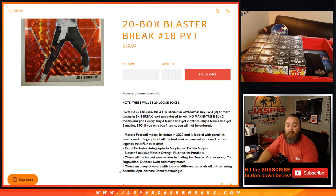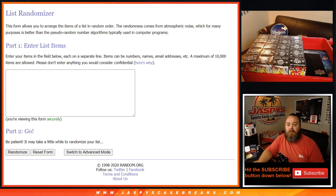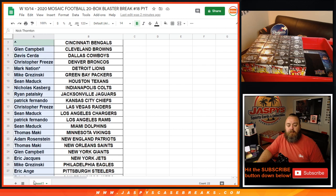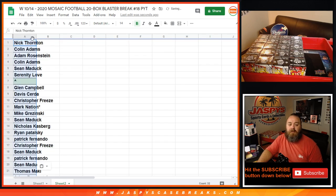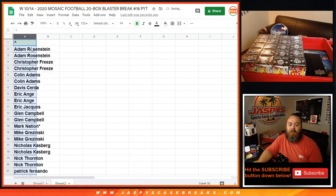And some details about what we can pull from the break itself. Here is the list of customers, all the way from Nick down to Nicholas. You saw an empty spot in there for where the Bengals are. So what we're going to do is take that list, copy it over here to this sheet, and then alphabetize it so we can see how many spots each person got. Adam got two, so one entry.